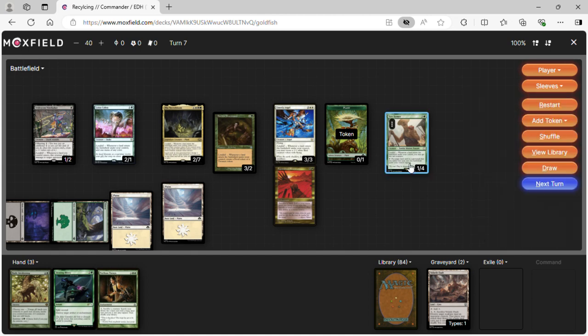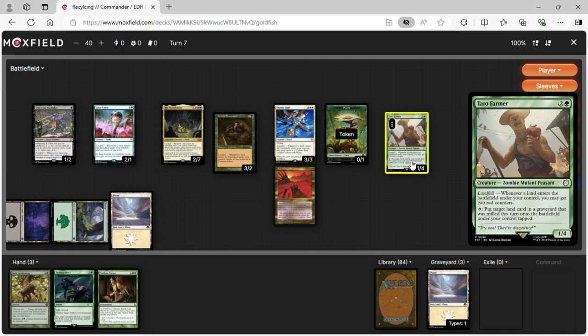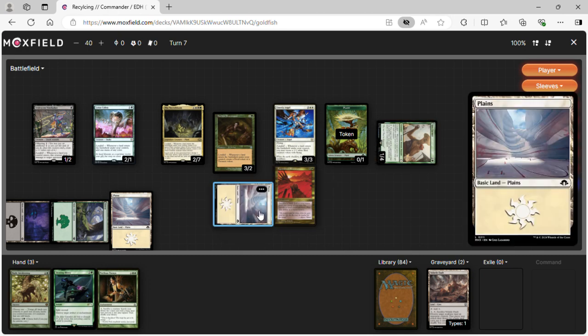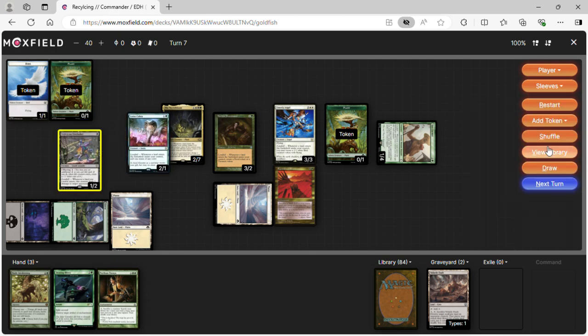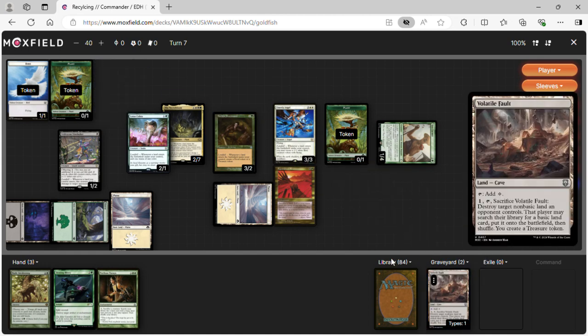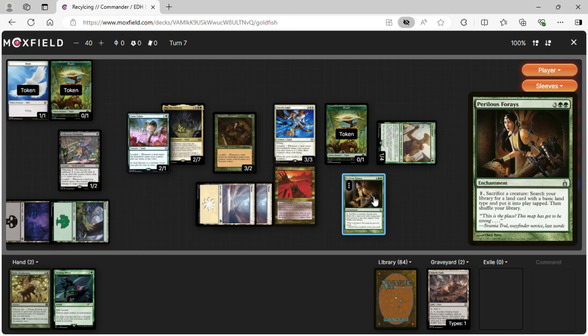We play Squandered Resources, tap a Plains for white mana, sacrifice it for another white mana, then tap Tato Farmer to bring a land back tapped. With the land entering we make a green mana and a treasure, a bird token, and more tokens. We crack the treasure and with floating mana cast Perilous Forays.